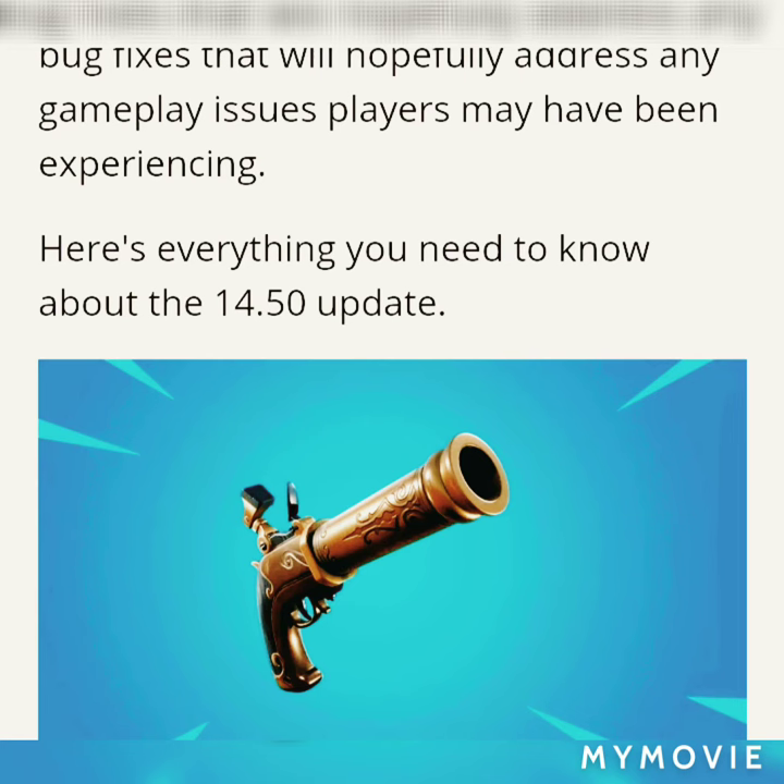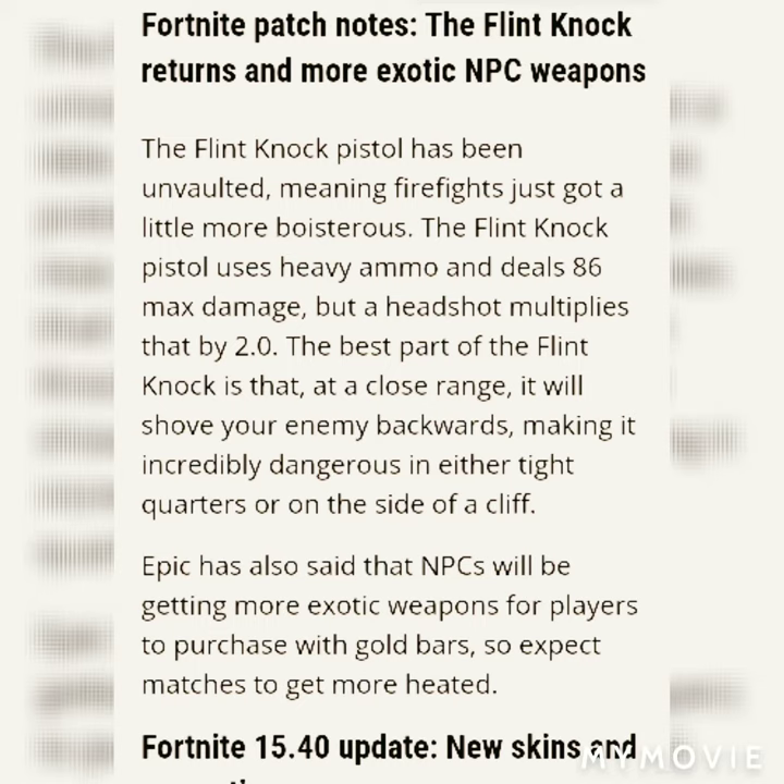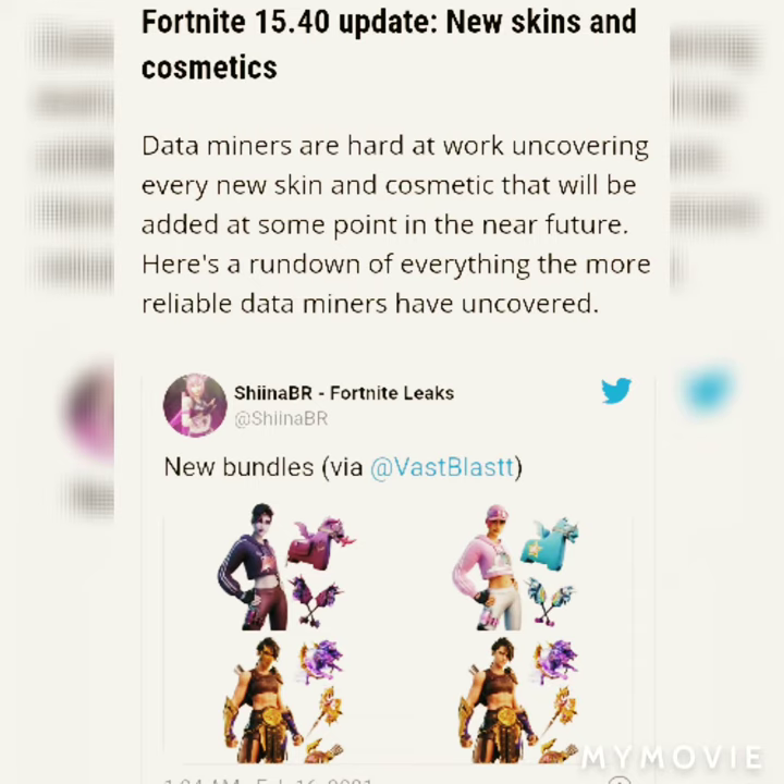The flint knock pistol has finally been unvaulted — thank god. We're still waiting for the pump though, Epic, where is it? This is going to be very game-changing to the meta of Fortnite. It's going to create some great content and great trick shots throughout the game. It's very powerful still — 180 to the face with a green one. Go ahead and read this, guys, it's insane.